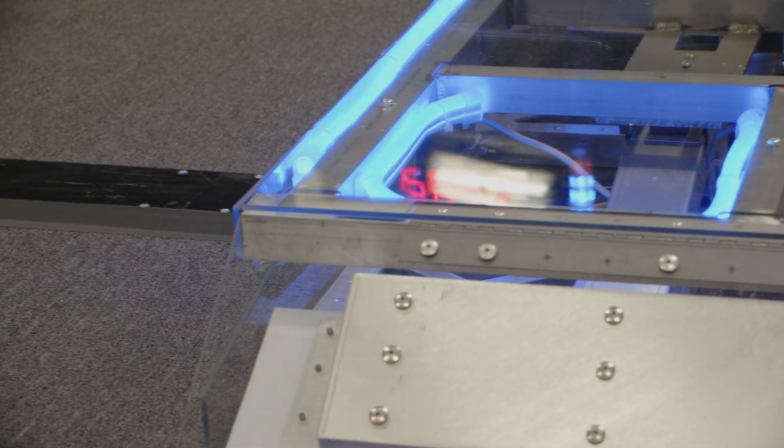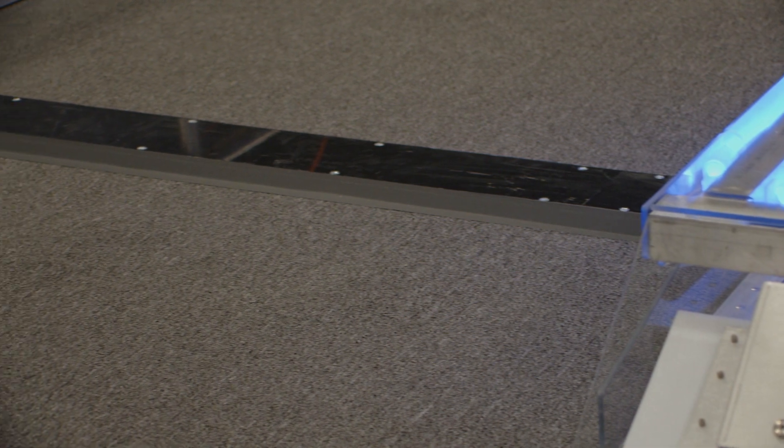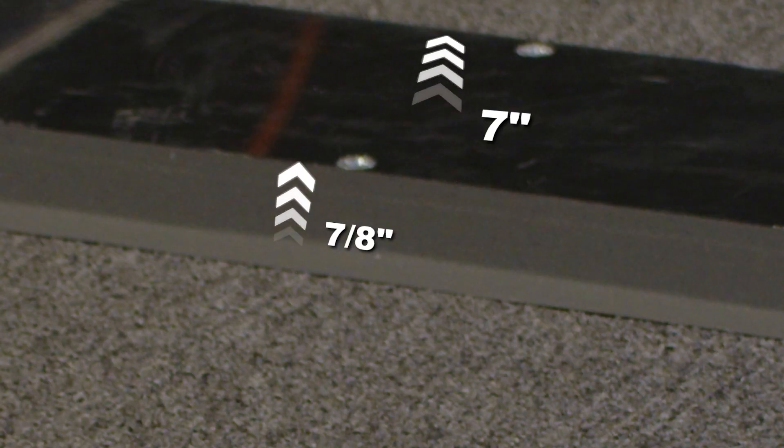Cable protectors extend from the center of the charge station to the closest field border. Cable protectors are approximately seven inches wide and seven-eighths of an inch tall.